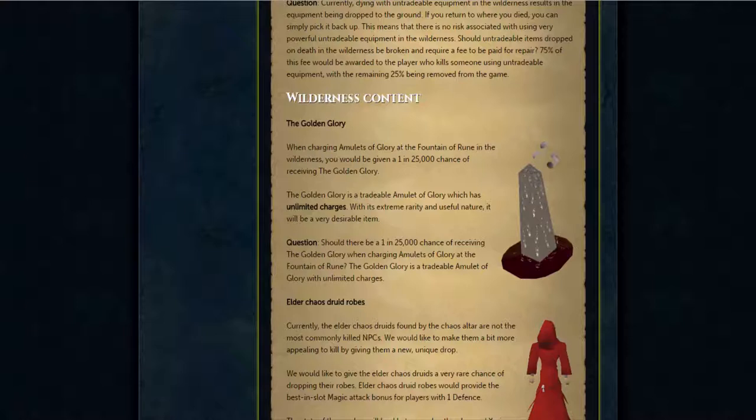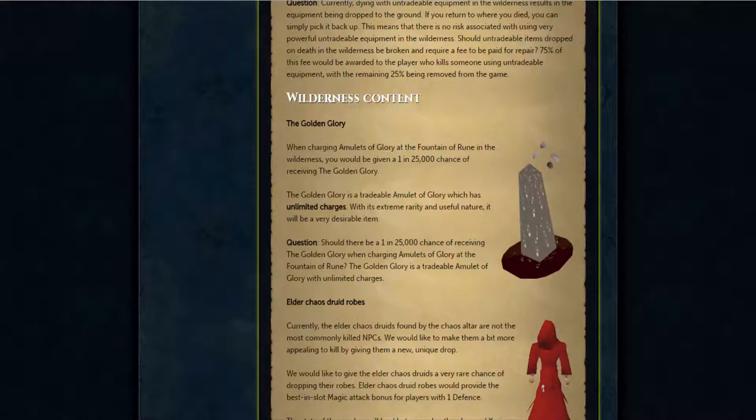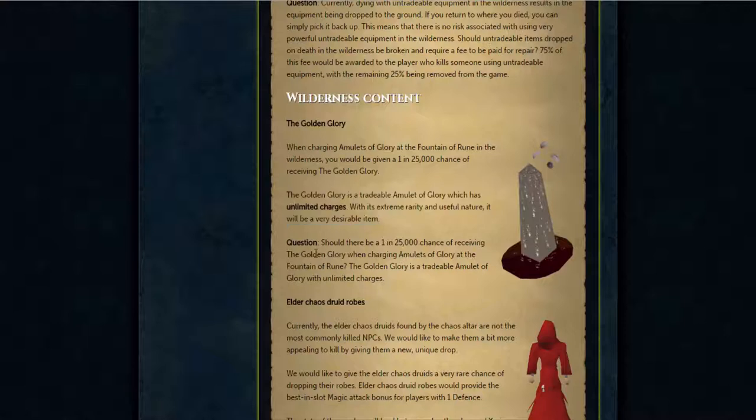Then we have the golden glory, which is actually a really interesting thing. The golden glory is a glory that you can get from charging regular glories at the obelisk, and you have like a 1 in 25,000 chance of getting it. The golden glory has unlimited charges, which is awesome for runecrafters that still runecraft at the abyss, or just really convenient in general. The thing I like about this is it's going to make that area a lot more dangerous. You also don't lose any glories that you charge unless you get PKed. Imagine doing this in a 2k total world — you're probably much safer there.